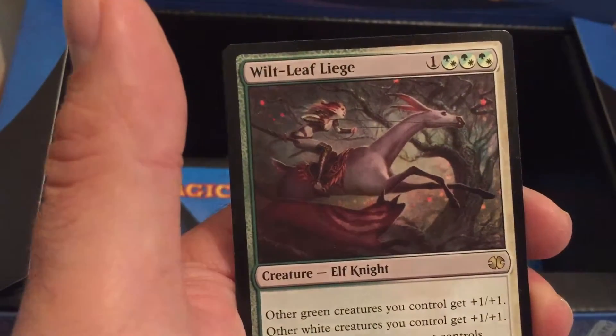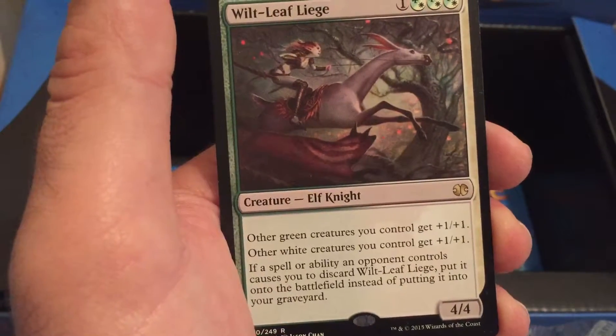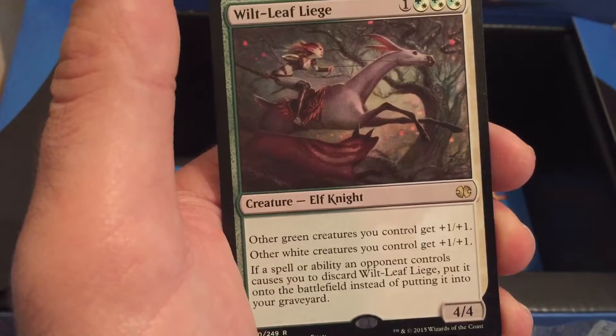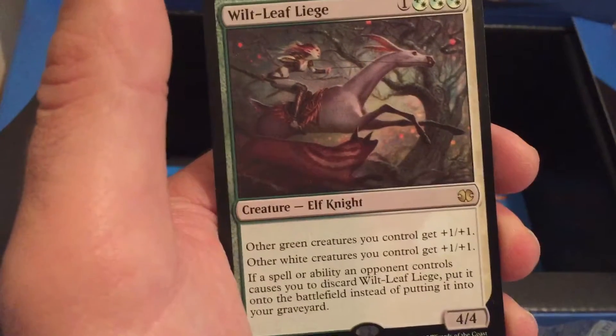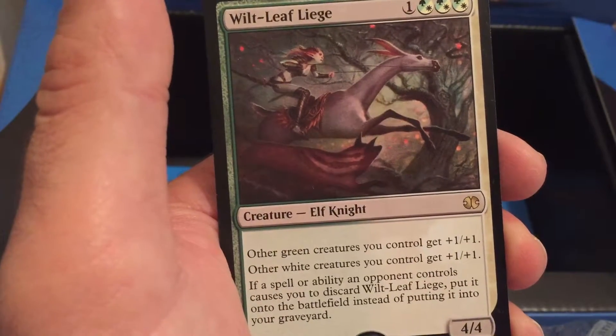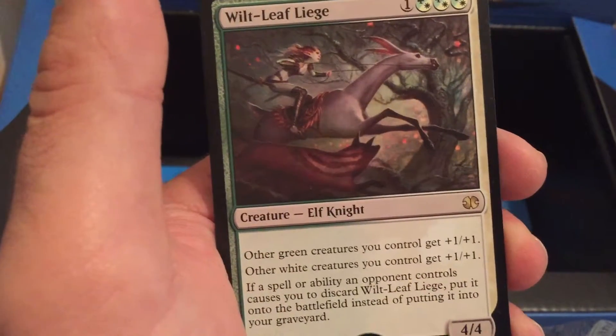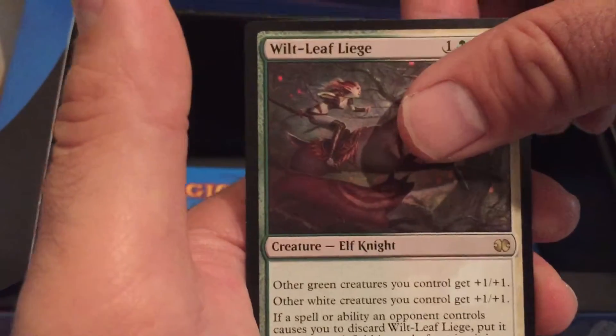Wilt-Leaf Liege: 1 colorless and 3 green or white. Other green creatures you control get +1/+1. Other white creatures you control get +1/+1. It's a 4/4 Elf Knight. If a spell or ability an opponent controls causes you to discard Wilt-Leaf Liege, put it onto the battlefield instead of putting it into your graveyard.